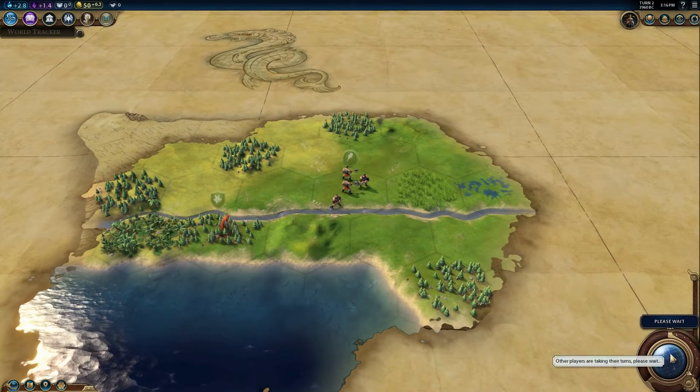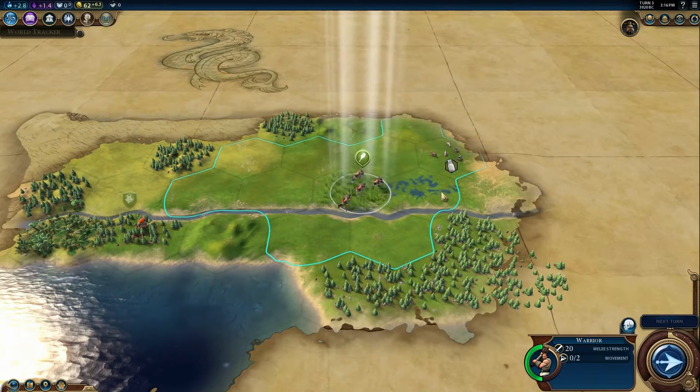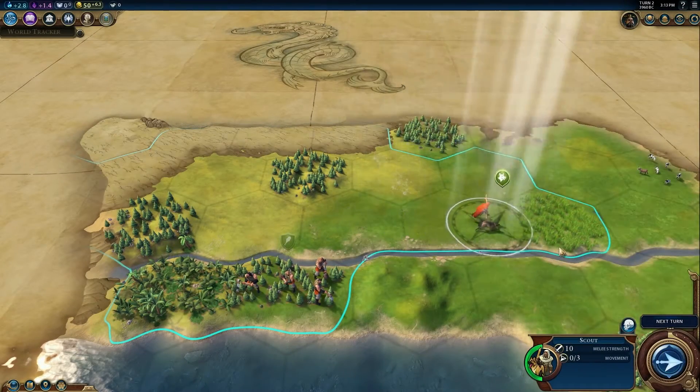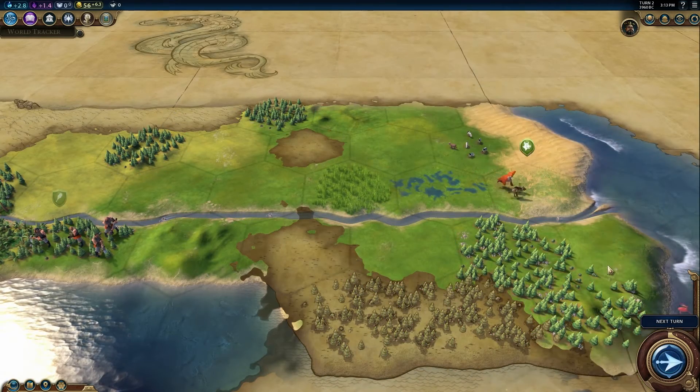You begin a game with a warrior unit. Warriors don't move very quickly, but they're able to defend themselves well as they explore. The scout unit moves faster than the warrior and is good for quickly revealing the nearby world, but be careful of barbarians.